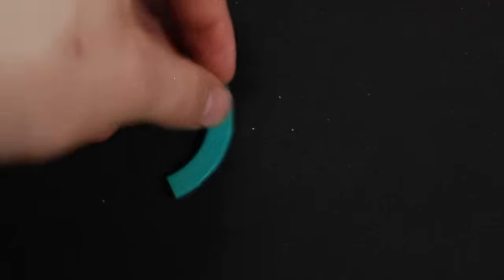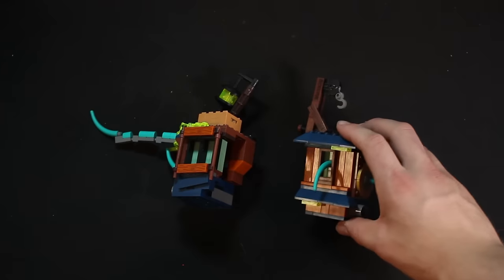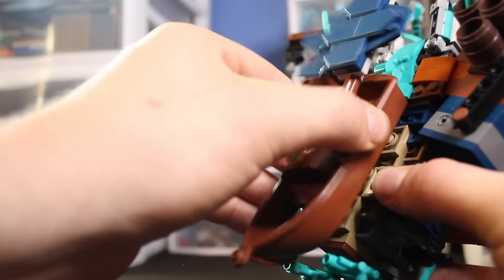One thing that's super important when building a MOC like this is you pick three colors. I picked teal for the Preeminent, brown for the buildings, and dark blue for the roofs of the buildings. This thing is nine different parts: four arms, two legs, two shoulders, and the body.